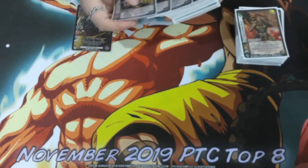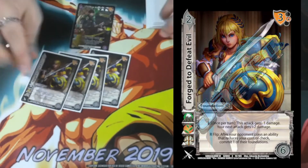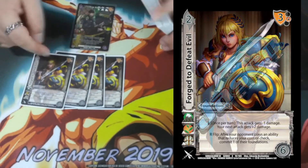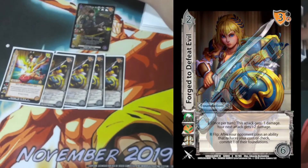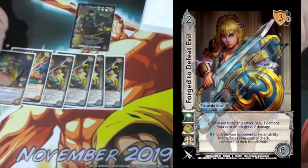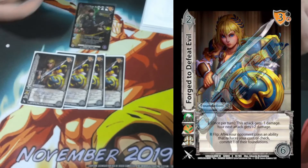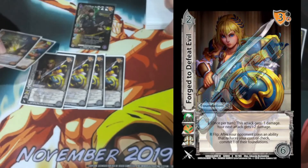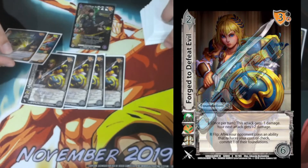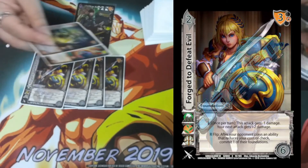Next we're playing three Force of Defeat Evil. It's a two difficulty, six check with a three mid block. We mainly play it for the E: once per turn, this attack gets minus one damage and your next attack gets plus two. This works really well with Sakura Otoshi and Aegis Discus because they're both the same speed and damage — three-three and two-two — so giving minus one damage makes our speed higher than damage, allowing Tim Keith to give more damage. Instead of getting plus three from Tim Keith we get plus two, but plus two is bigger than plus one, so it's still worth it. It also helps if you ever have to commit Tim Keith, as using these can get you out of that situation. They also check six, which is great.